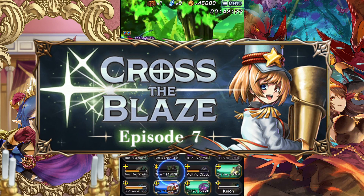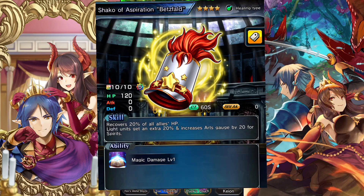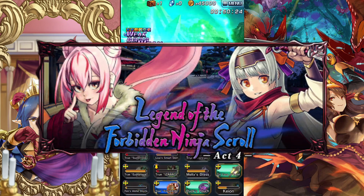The next one is in Cross the Blaze Episode Seven, and it is Bet's Fall. This is probably one of the best healing items in the game, and it also gives 20 arts if you put it on the spirit. Highly recommended — I still use it for end-game content and it's really good.